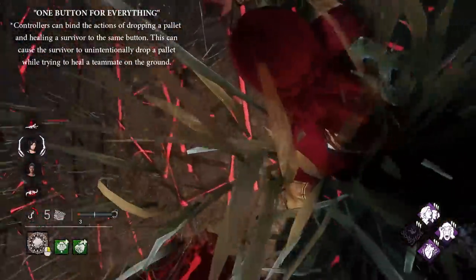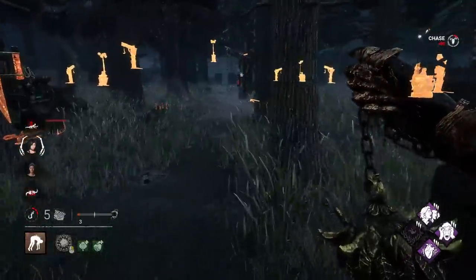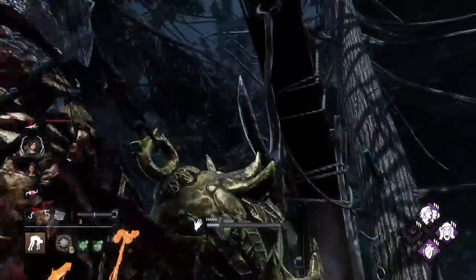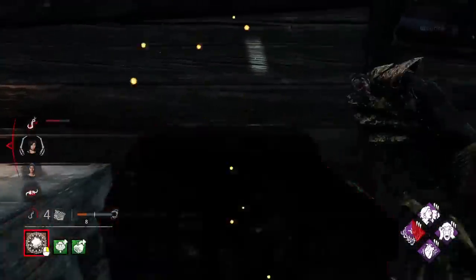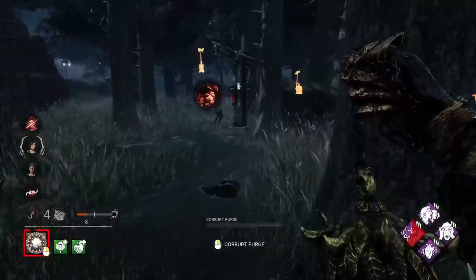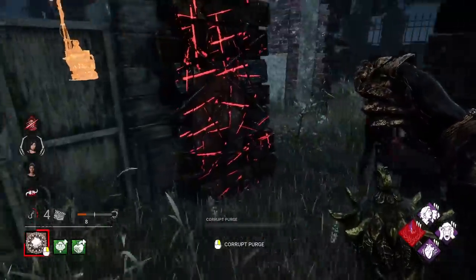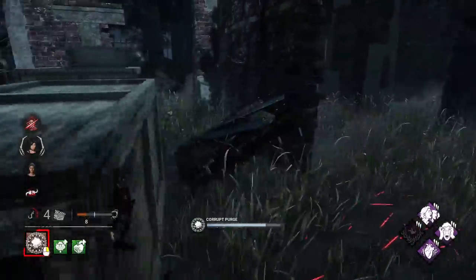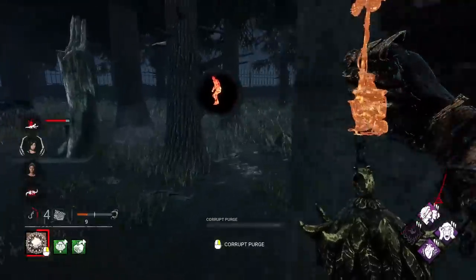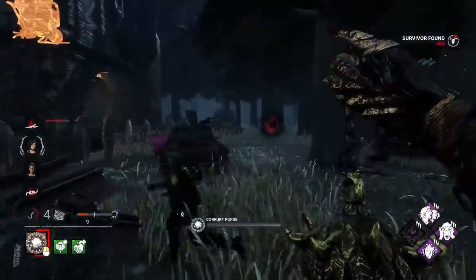One button for everything — console controls. She flipped the pallet and couldn't get the heal off. Now I get God Pallet and the mech. Let's scout for somebody else. There's somebody already here for the save. She just wants out — this is sad. What do I do? Oh, you stayed. Well, that does help me track, so thank you. I'm so sorry. You can get your void thing as well, or whatever it's called.